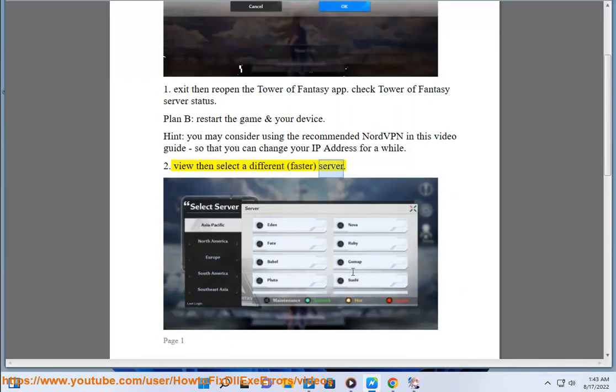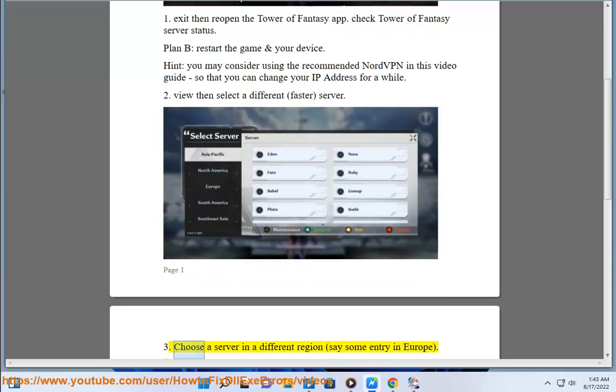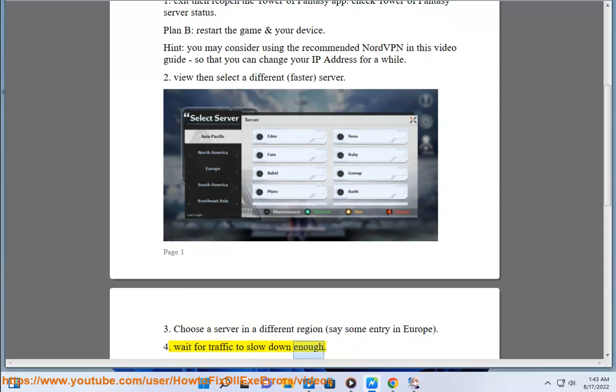Step 2: View then select a different, faster server. Step 3: Choose a server in a different region, say some entry in Europe. Step 4: Wait for traffic to slow down enough.